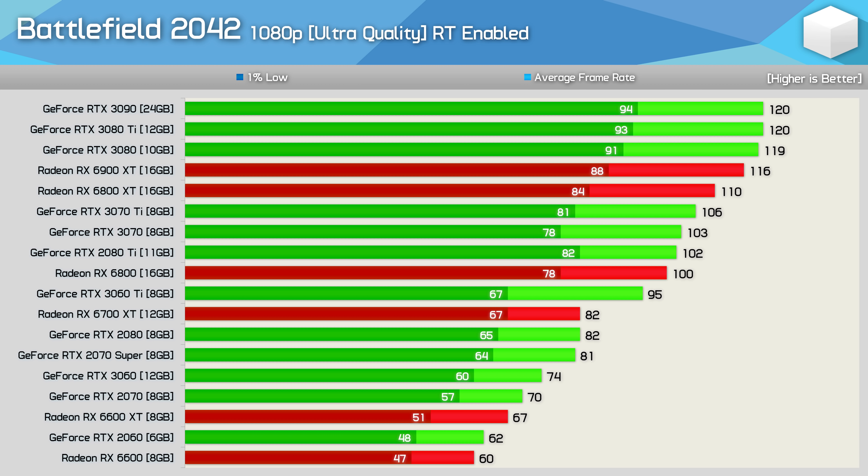Now let's look at performance using the ultra quality preset with ray traced ambient occlusion enabled. For the RTX 3080, we're looking at a 22% decline in performance with ray tracing at 1080p, and a 19% decline for the RTX 3060. From AMD, there's a 26% performance hit for the 6800 XT and a 27% drop for the RX 6600 — a slightly bigger hit for AMD, as you'd probably expect. At 1080p, the game was still very playable with ray tracing enabled for really any card tested, though I only recommend it for higher-end models. Ultimately, whether 60 FPS on average is acceptable is up to you to decide.